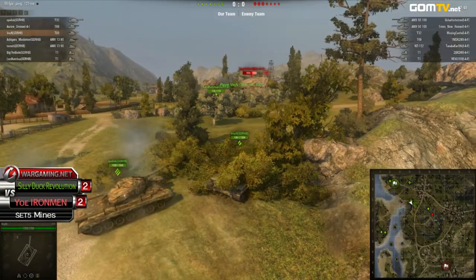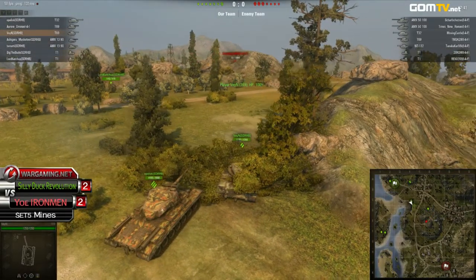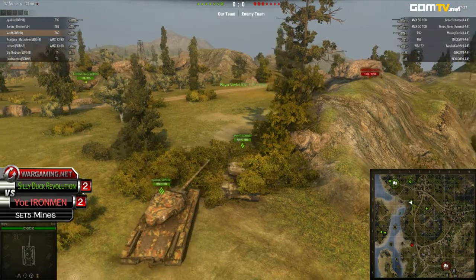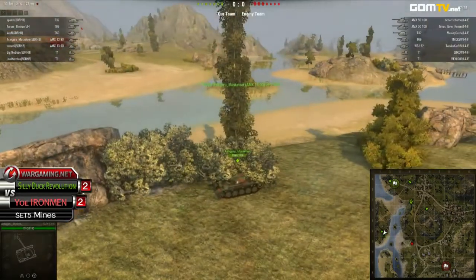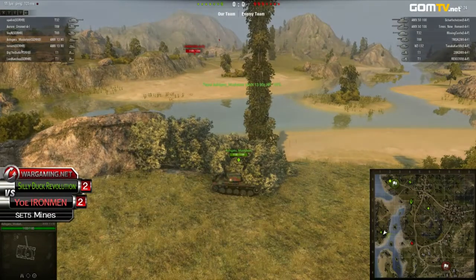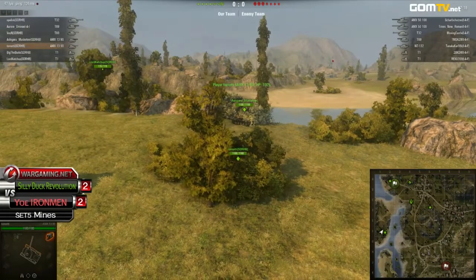Tanaka is taking some damage — Opelisk is having a blast here, almost taking him out. Oh my god — 13 hit points out of 1,050. Needless to say, he's a walking corpse. He really took way too much damage over there. That T69 back at the base of the Silly Ducks is doing a great job dealing damage and providing vision, because Opelisk was still firing shots from his starting position — brilliantly done. Opelisk with a T32 can definitely deal some damage there.